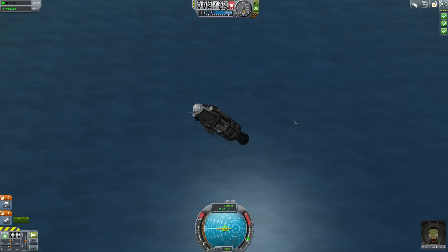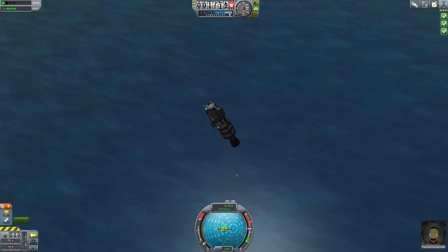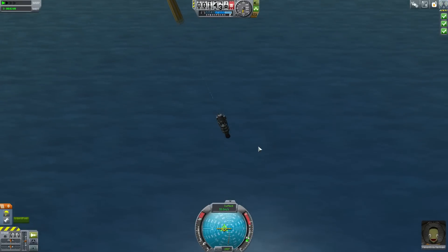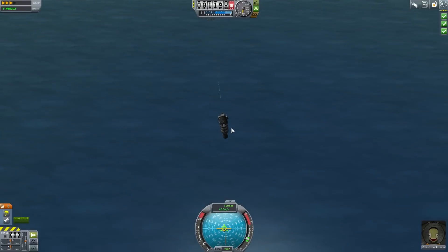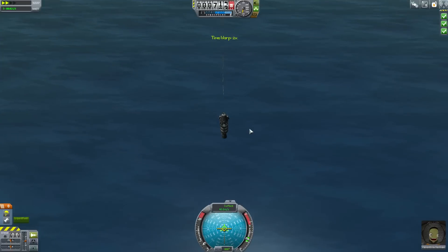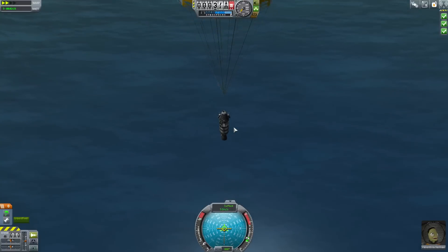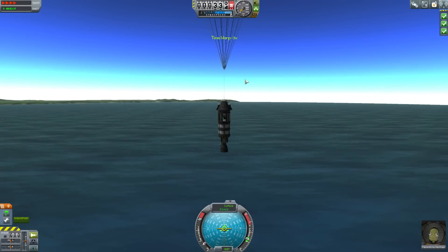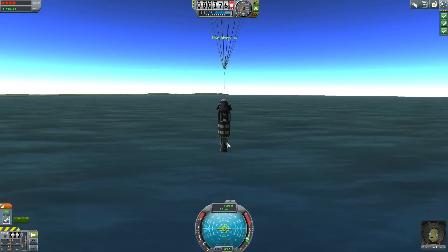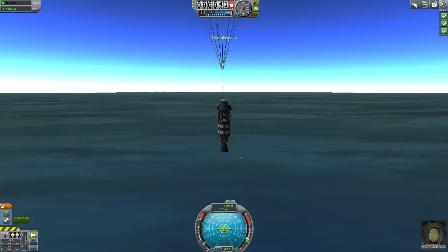Now that we're getting kind of low, below about three kilometres, it's a good time to open the parachute and slow down a touch. Hopefully this will deposit us gently into the ocean. I'm going to use time acceleration, which is also bound to the greater-than and less-than keys, or the full stop and comma keys depending on how you think about it. This is us coming down at about eight metres per second — it might be a little too hard for the engine and it might break, but as long as the rest of the ship survives, I'll be happy.